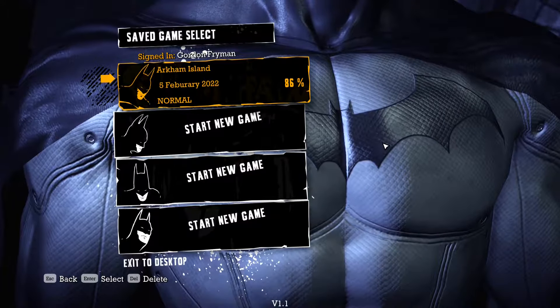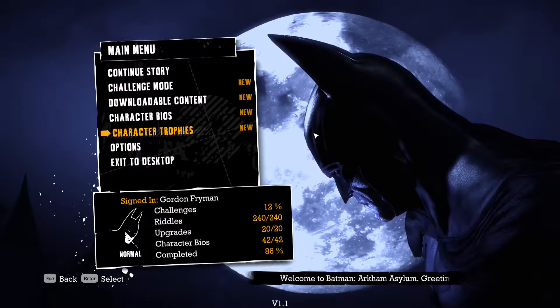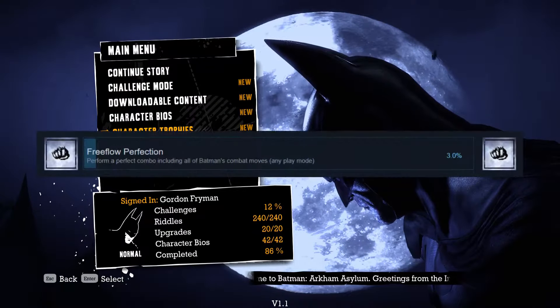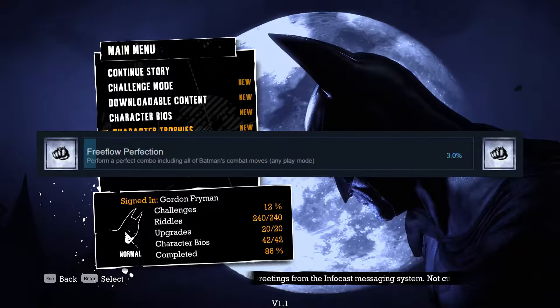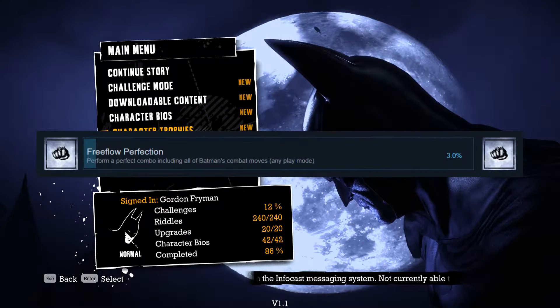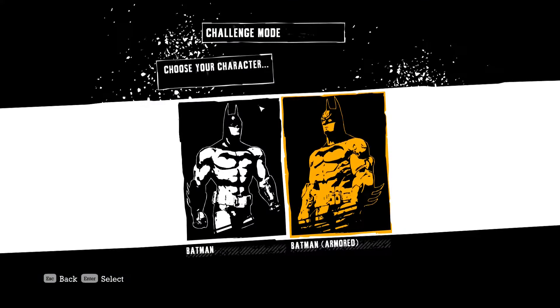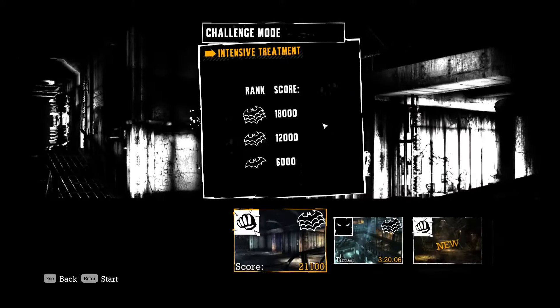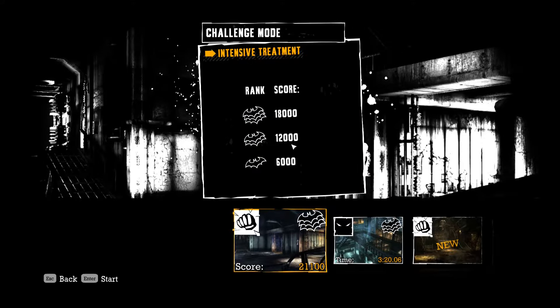I really just wanted to show it off because I was pretty proud. The achievement I'm showing you is called Free Flow Perfection — it requires you to perform a perfect combo including all of Batman's combat moves in any play mode. The easiest way to get it is in challenge mode. I've already completed the main campaign, and your best bet is to go into the first combat map, which is Intensive Treatment.